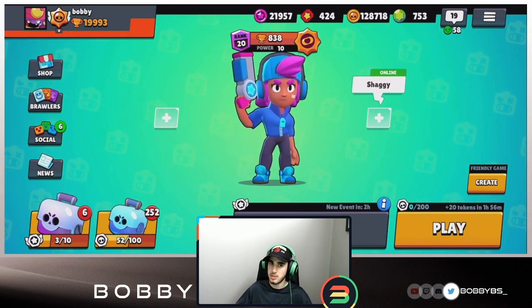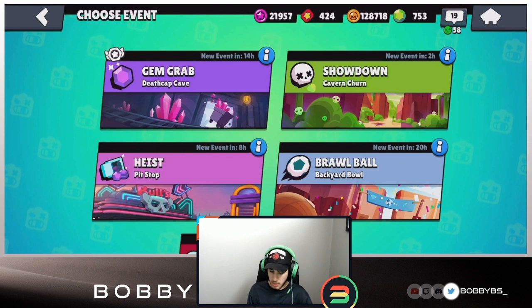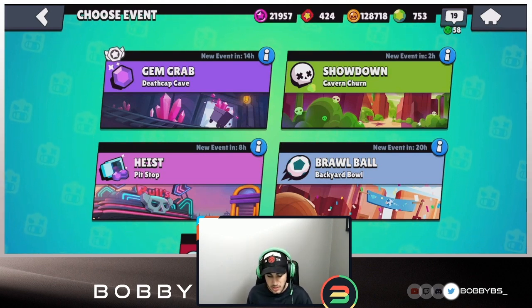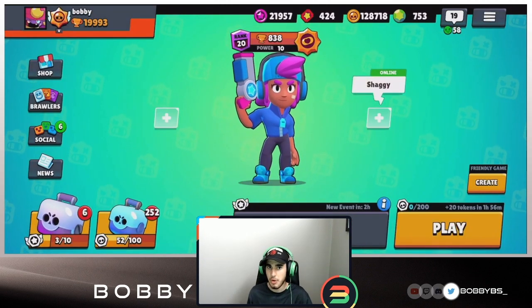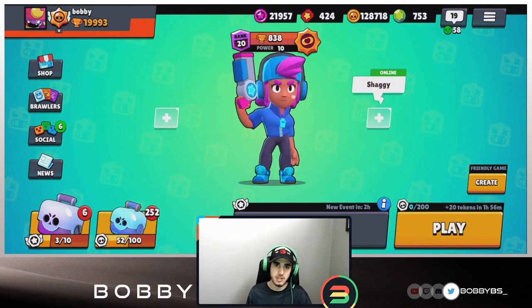Today what we're going to do is hop into every single mode - Deathcap Cave, Pit Stop, Backyard Bowl, and Cavern Churn - all with randoms, and see if we can go 4-0. Hopefully at least 3-1, that's the goal. Let's start off going into Deathcap Cave where we'll probably go mid to control the gems and try to control the game.